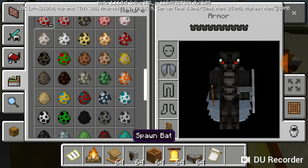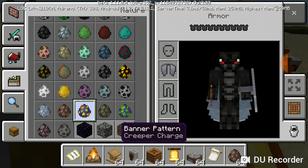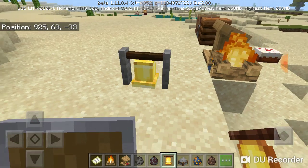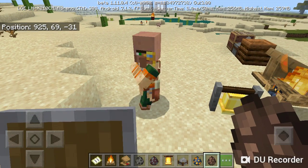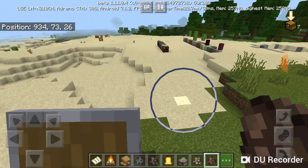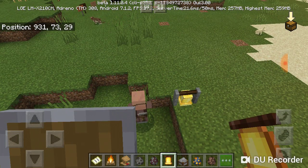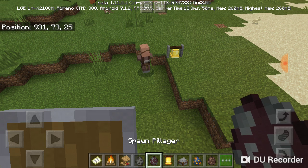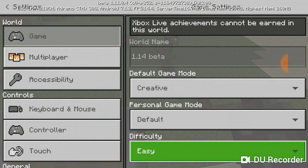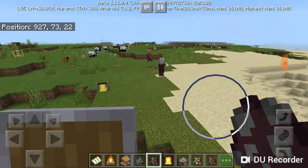Let's see if the villagers react to this the same way that they do in the Java edition. Let's talk about the wandering trader for a second. The villagers finally have a look that changes depending on the biome they're in, so they look different. I have to switch the settings - difficulty change is not easy. Now they've changed the animation and now they're attacking.